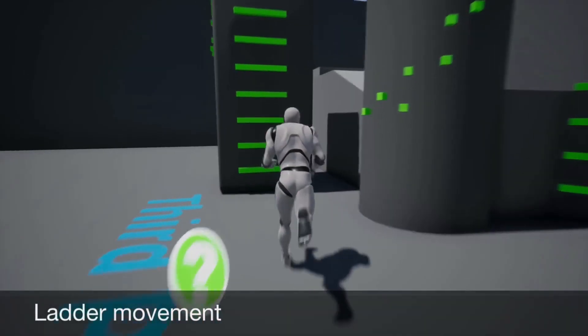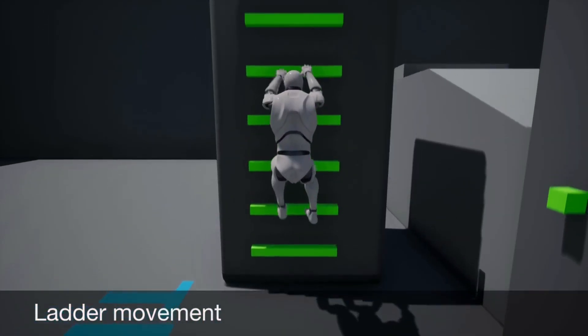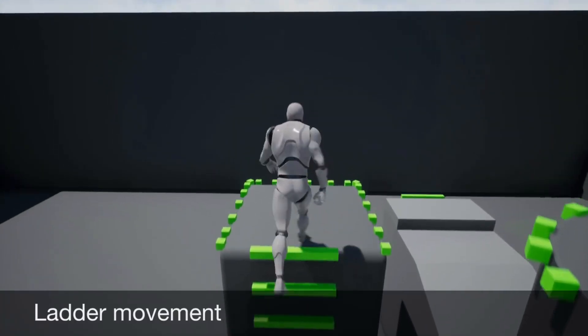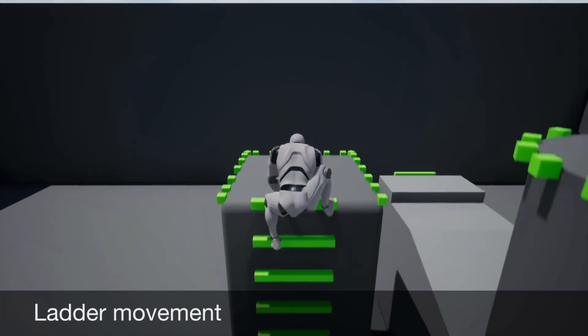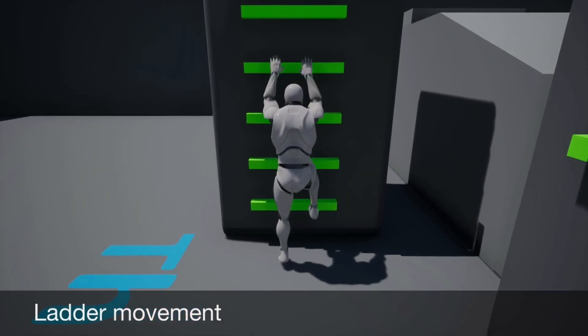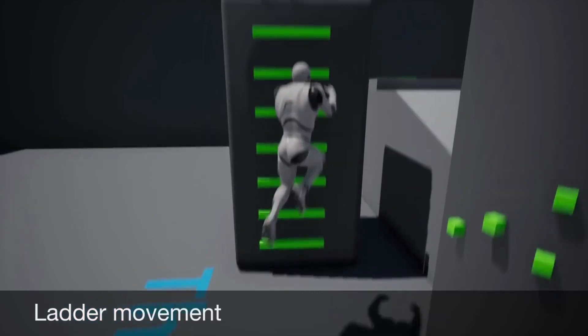Welcome to the free Unreal Marketplace content for July 2019. Number one is Custom Movement, which is a set of custom movement blueprints for ladder and wall climbing.